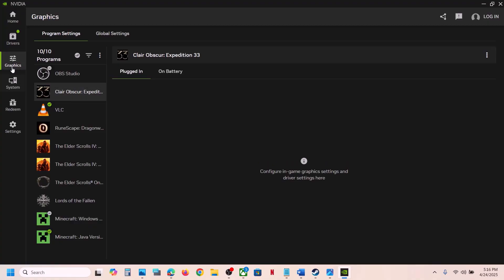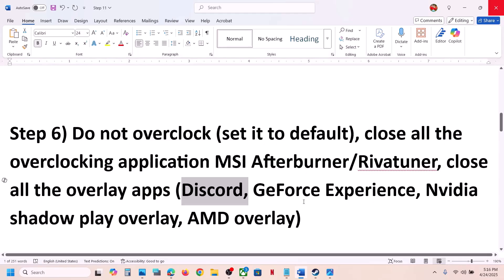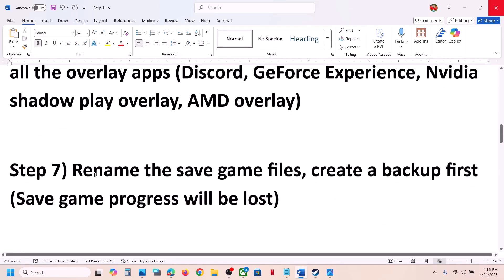Also, in the Nvidia app you can go to Graphics, and if you see an Optimize option for the game you can optimize it from there and check. Close any other overlay applications that are running and then check.